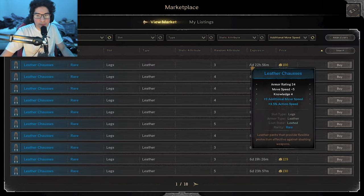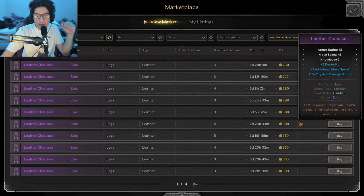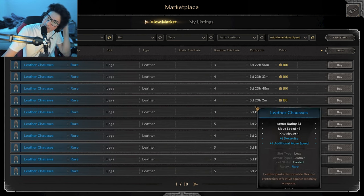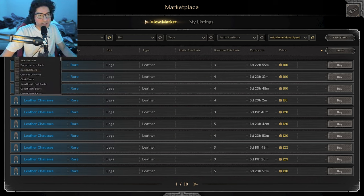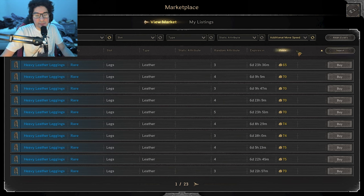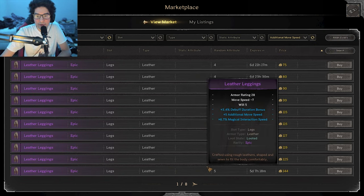Next is the leggings. I'm looking for additional move speed. Loose trousers are the meta for move speed but can be pretty expensive, so I look at the other two options: leather chausses and leather leggings. Leather chausses have a base stat of knowledge and a lower movement speed penalty, so they can be a little more pricey. Comparing epic chausses and leggings with 5 additional move speed, the chausses were 300 gold and the leggings were 125.